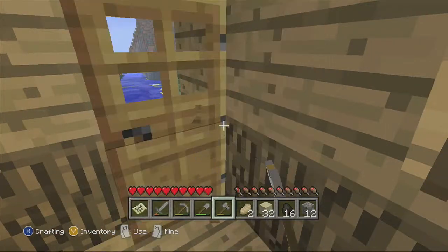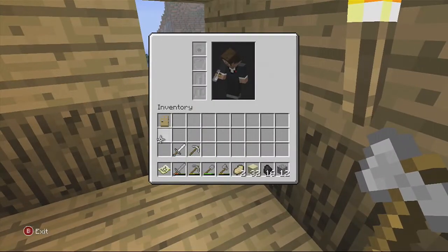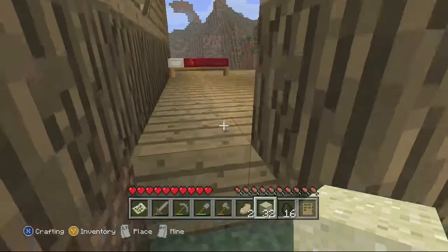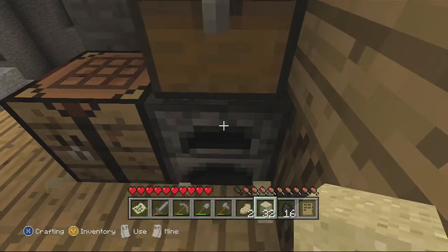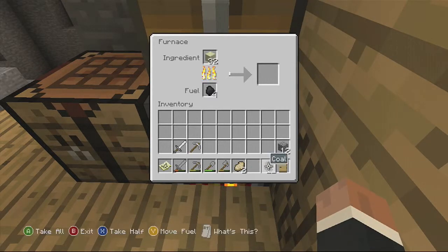First I want to take this door off — and it won't let me take the door off. Come on, there we go. I want to take the door off and then put it on the outside, you'll see what I mean once I've done that. I want the sand, I want the wooden planks, not to place sand down.